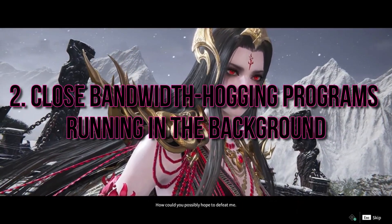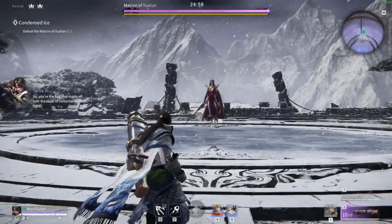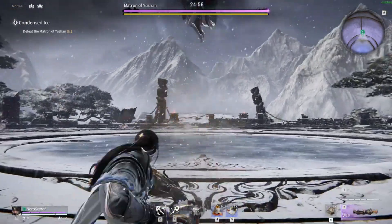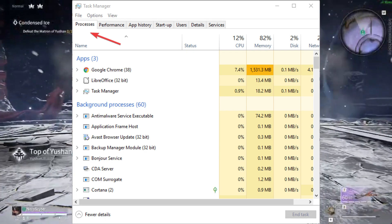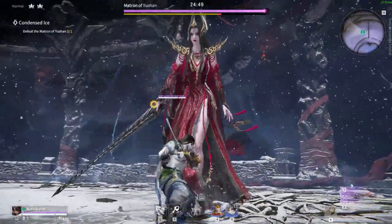Next, make sure to close any bandwidth-hogging programs running in the background. These programs constrain your network and contribute to lag. Close unnecessary applications and consider disabling overlays in communication software like Discord to minimize resource usage.